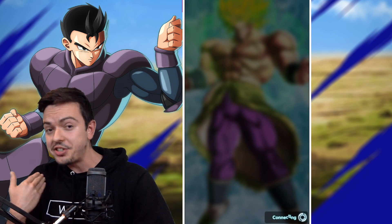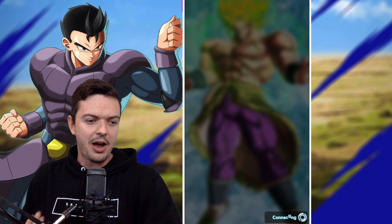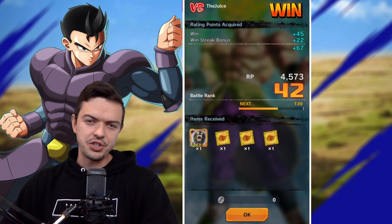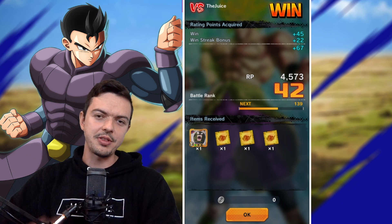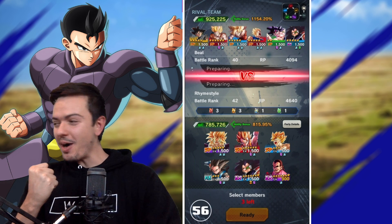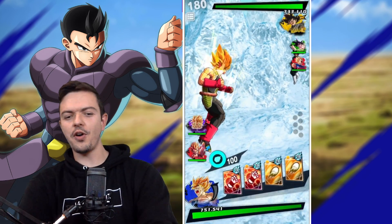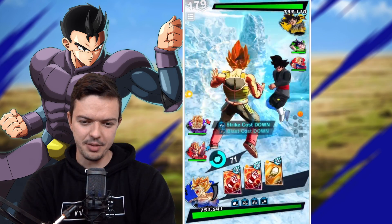You do a Rising Rush and I can potentially survive it without worrying, because 1.2 million HP is just wild. Anyway, if you're enjoying the Dragon Ball Legends content, hit that thumbs up! I'll be right back with the final fight. We got a match — what is going on with matchmaking today? The beauty of Broly is he gets a type-disadvantage boost at the beginning.